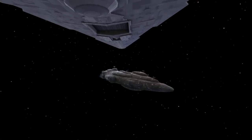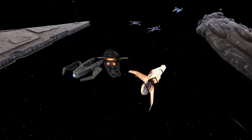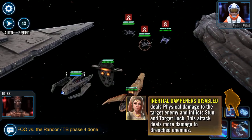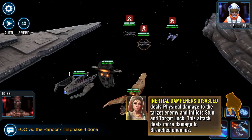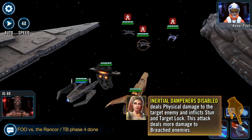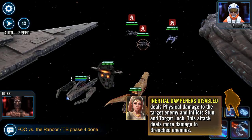Alright, that's done. Inertial dampers disabled - deals physical damage to the target enemy and inflicts stun and target lock. This attack deals more damage to breached enemies. That's handy!